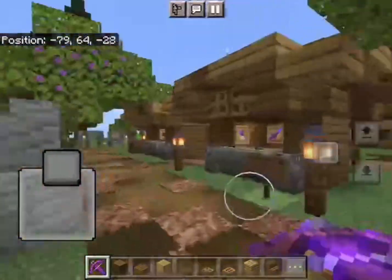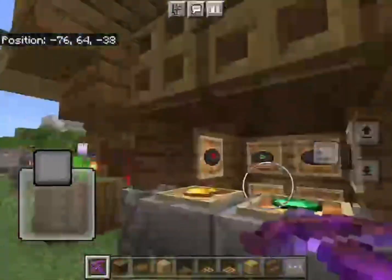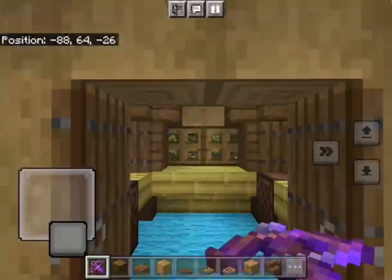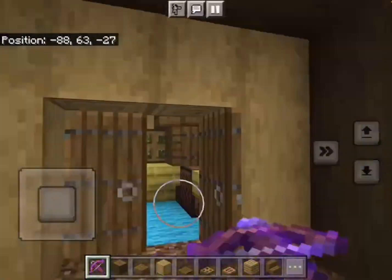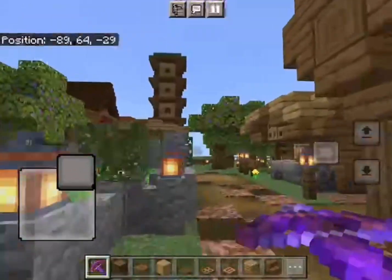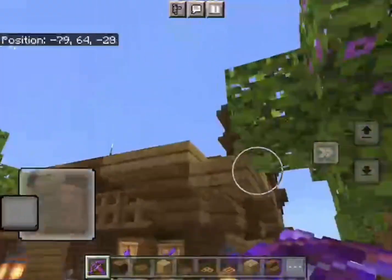And here we are at the music listening area. You could just buy some music discs over here and then use them to listen to music in the music area. I've actually tried that out before and it's pretty fun.